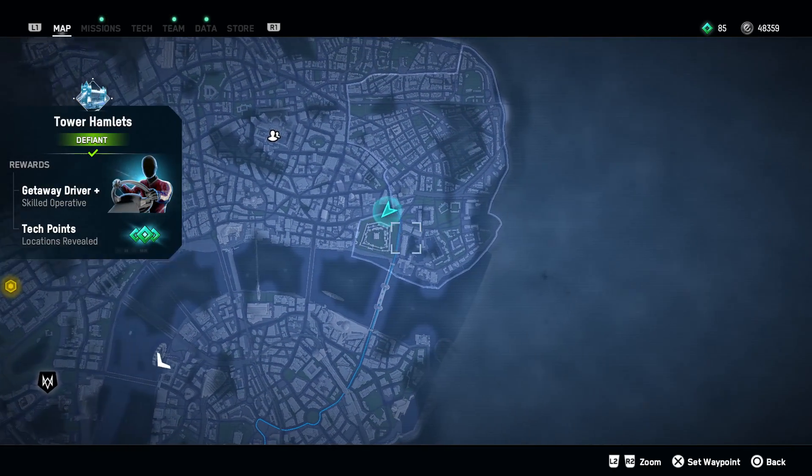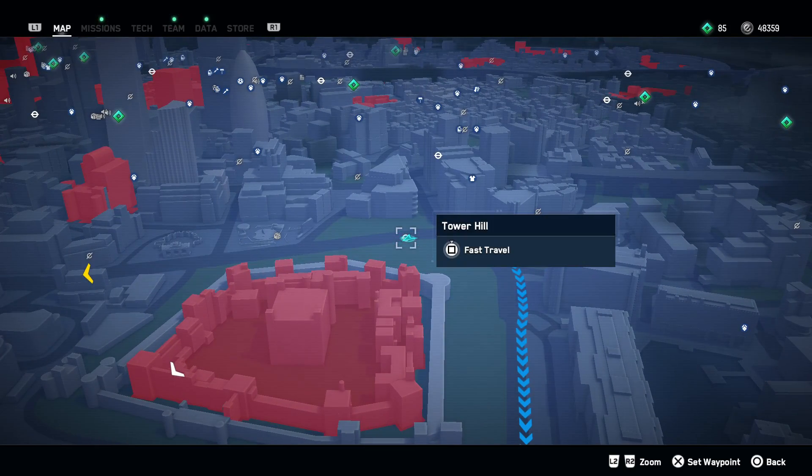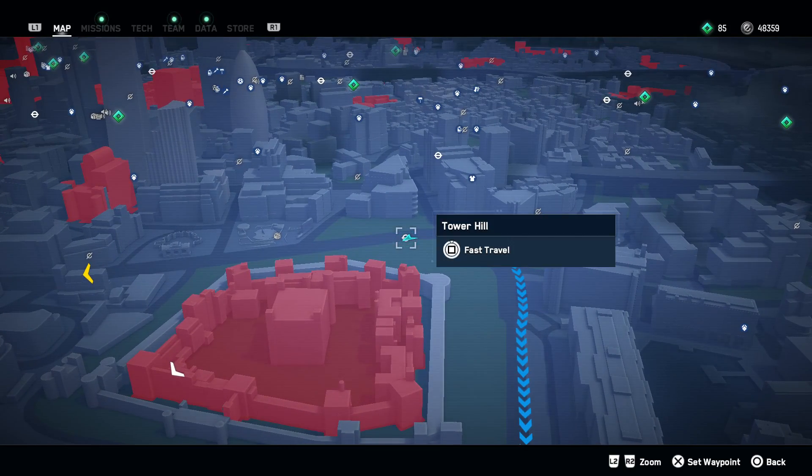Here in Tower of Hamlets, you'd be able to see Tower Hill. So just fast travel to Tower Hill.